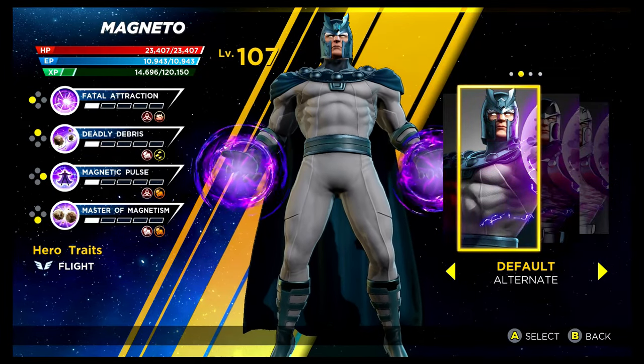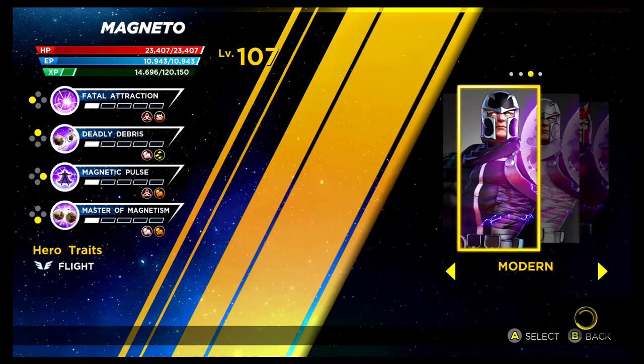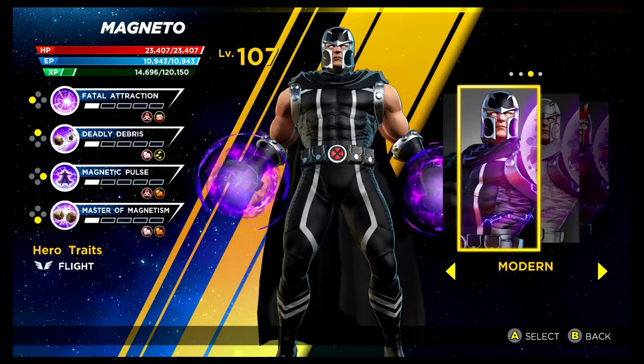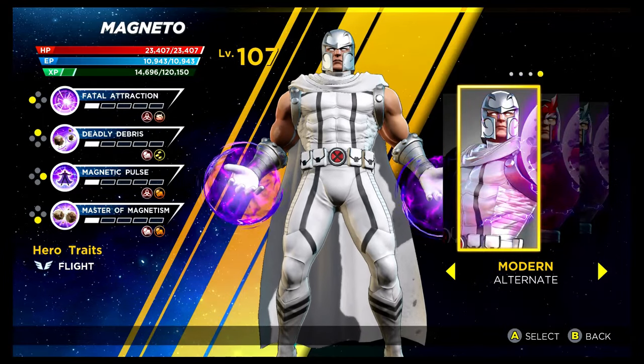Magneto is next. The recolouring of the base costume is unlocked via the Lambda Infinity Rift. We then have the modern costume — I think this is called Marvel Now as well, potentially. Unlocked via the Shield Depot — that's probably my favourite out of all of them. Then we've got the white variant of it as well, once again via the Shield Depot. That's Magneto.